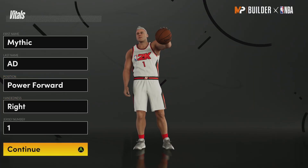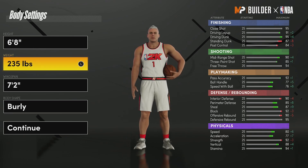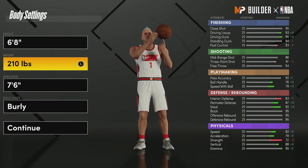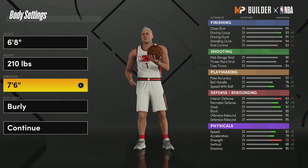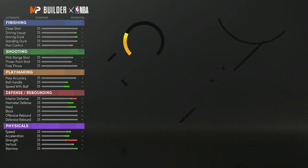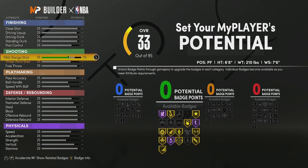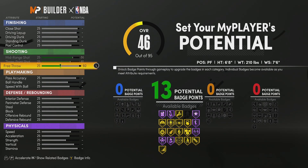For the second build we are going to make a power forward who is six foot eight, 210 pounds, with a seven foot six wingspan. We're going to max the wingspan and lower the weight all the way. If you guys are concerned about it being a power forward, it doesn't matter — I'm six seven on my scoring machine and I'm still able to play center. Being six eight with an extra inch is definitely going to help, and I don't even have this high of a wingspan.